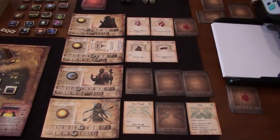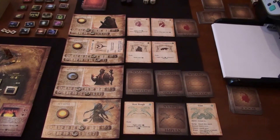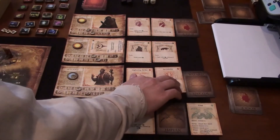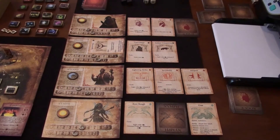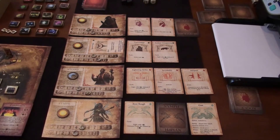For the wizard's action, we're going to hide. By hiding it refreshes all of his abilities, which he absolutely needed. He would also gain secrecy up to five, but he's already at five so he doesn't gain any more. That ends his action and his turn.